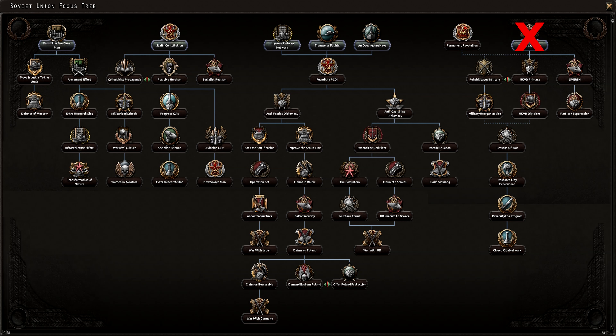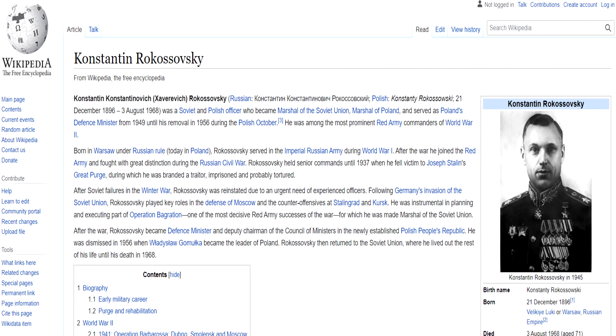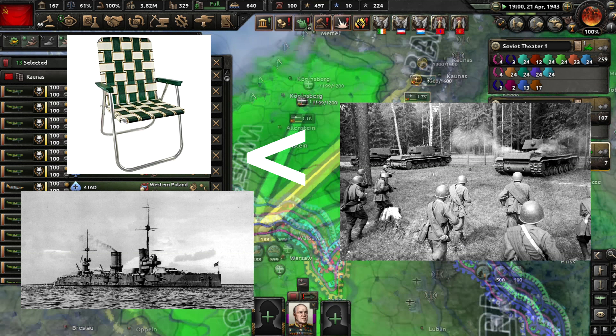Do not purge first — do the four-year focus and get protective heroism every time. When you start the purge, kill Steve Buscemi for being ugly, Rokossovsky because his name is too difficult to pronounce, and Navy and Air Force since they are less important than Army.